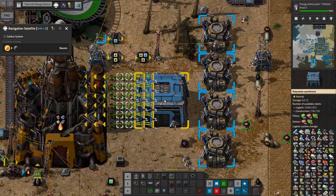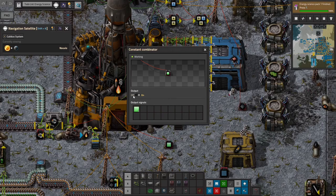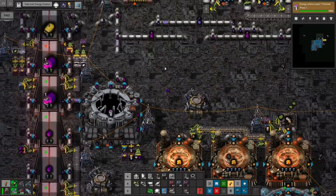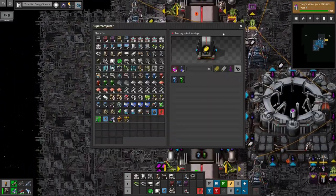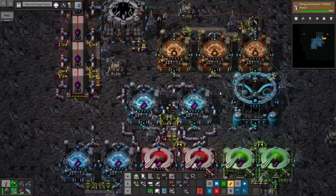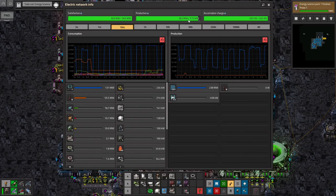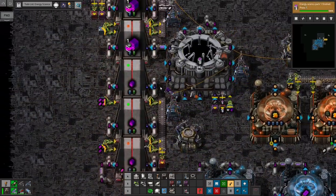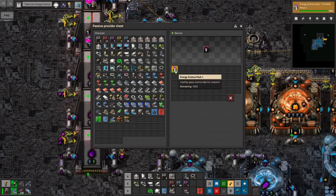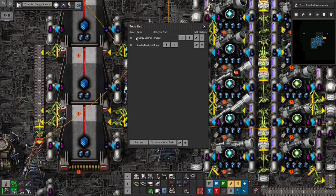Looks like the bots finally figured out how to get charged up. We will need a green signal here. We're using almost all of the power we have available so I will need to add some more solar. Hey look - here it is. Energy science packs! Used by Space Science Labs for research. We did it - energy science, check it off the list.